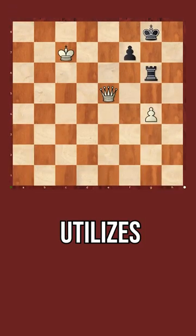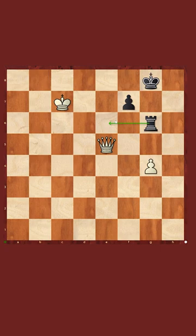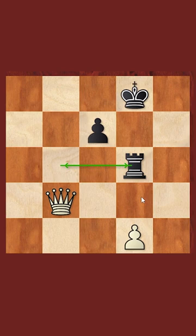This position utilizes Zugzwang in a very interesting way. Right now, Black has the idea of playing Rook e6 back to g6, and there's not really an easy way to make progress for White unless they find a specific idea.